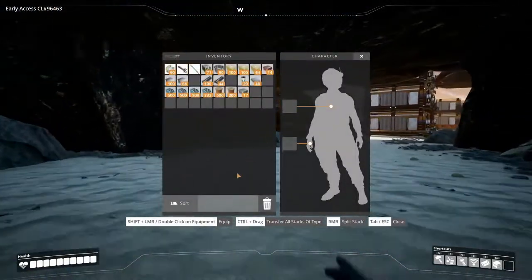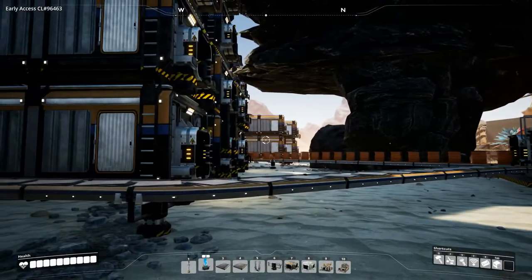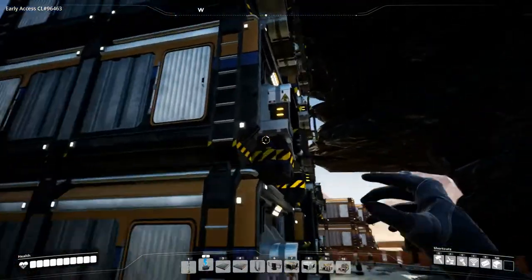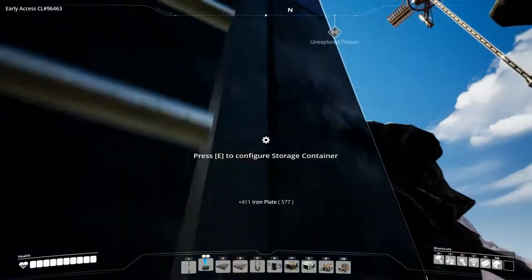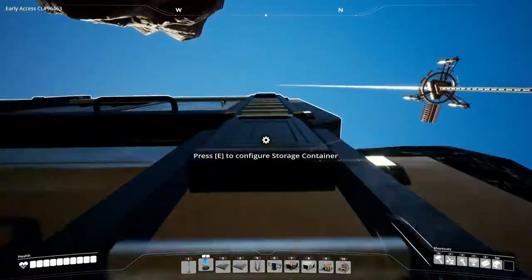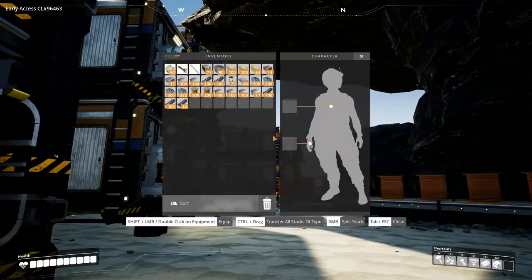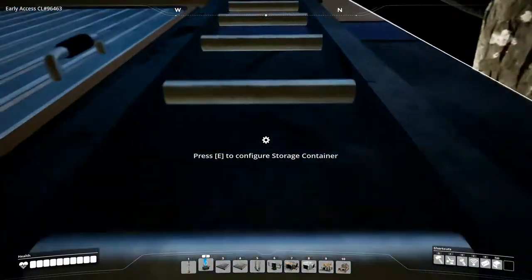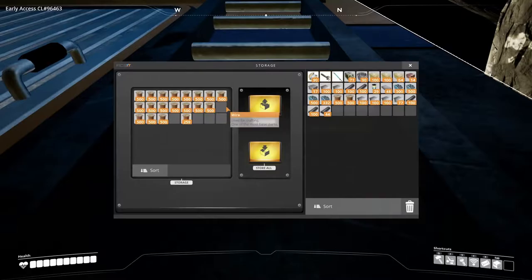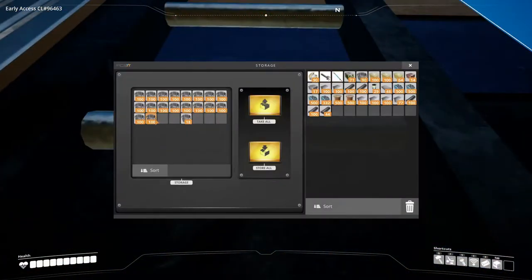Let's grab some stuff from over here while we're here, just so we don't steal from the production line. Let's get rid of all this storage — might as well grab iron plate, some rods, some wire, and some screws. Stick this in there, have two stacks, and some cable — grab another 300. That should do for now.